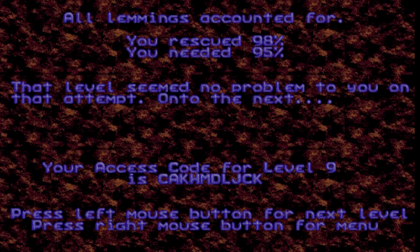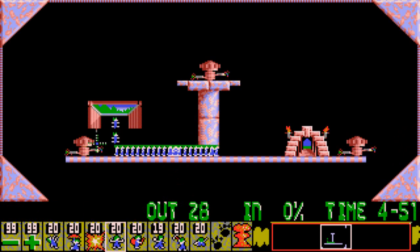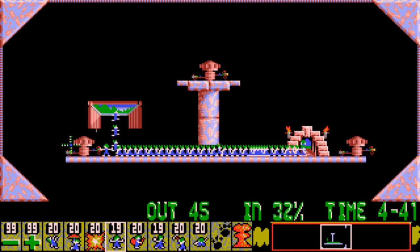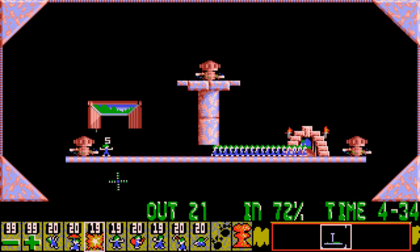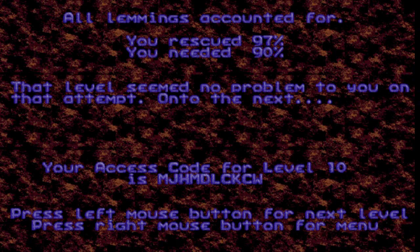Now we get to the interesting parts of the levels where you have to start thinking outside the box. Right here it's obvious I have to use a Basher, but then I have to go to a Blocker because this is a hazard. There will be many levels that introduce hazards — matchsticks right here, flamethrowers, fireplaces, bottomless pits. There are many hazards that will get rid of your Lemmings, and you don't want that because some levels require you to save all of them.